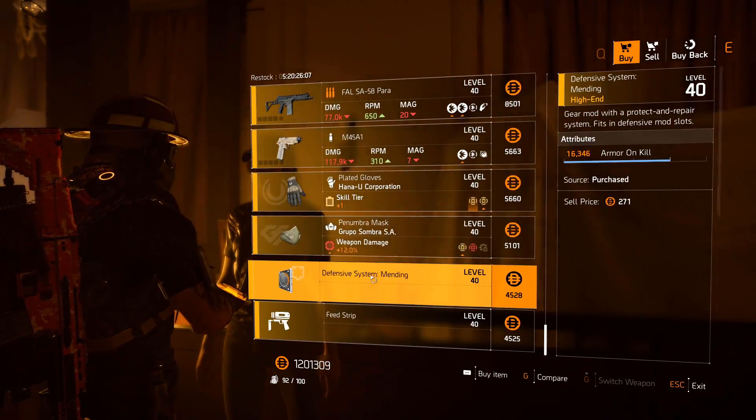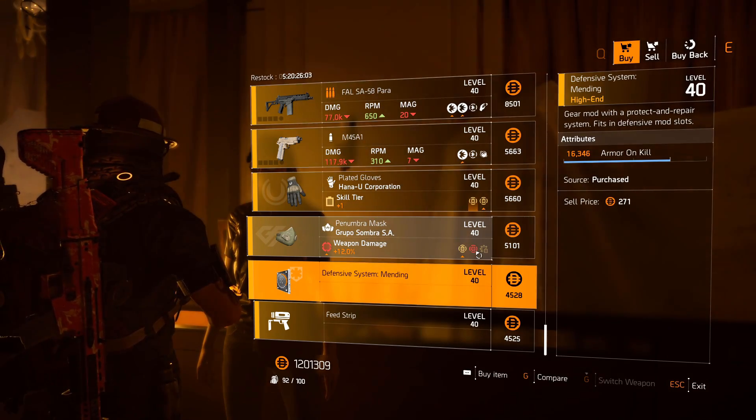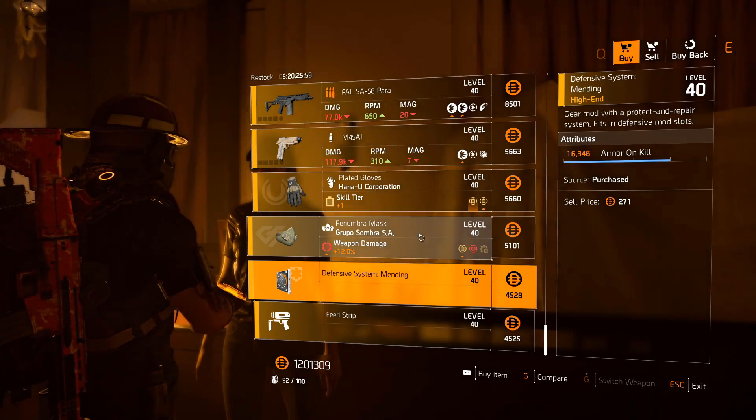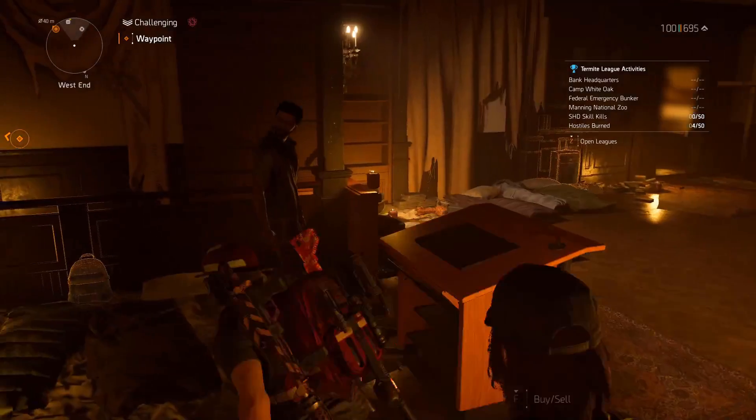Group of Summer mask is very nice for hybrid builds — weapon handling and repair skills, three quarter rolls. Then a defensive mod with 16k armor on kill, very nice. If you want to utilize armor on kill, make sure to use the Gunner specialization — it gives you an additional 10%, a very nice mod.